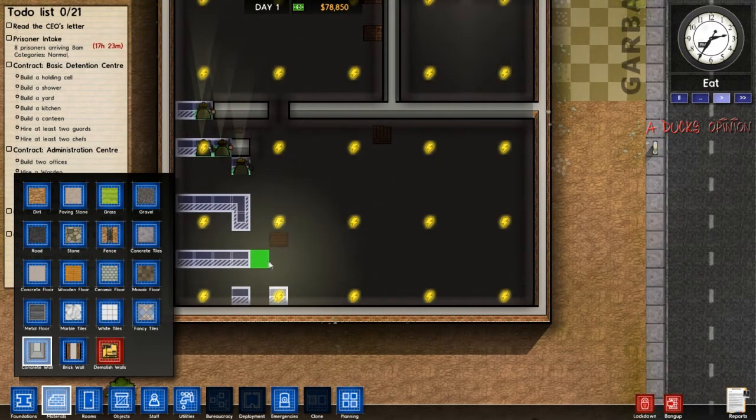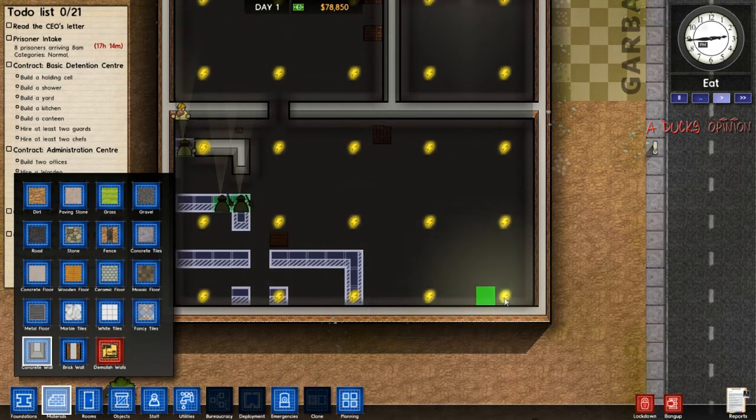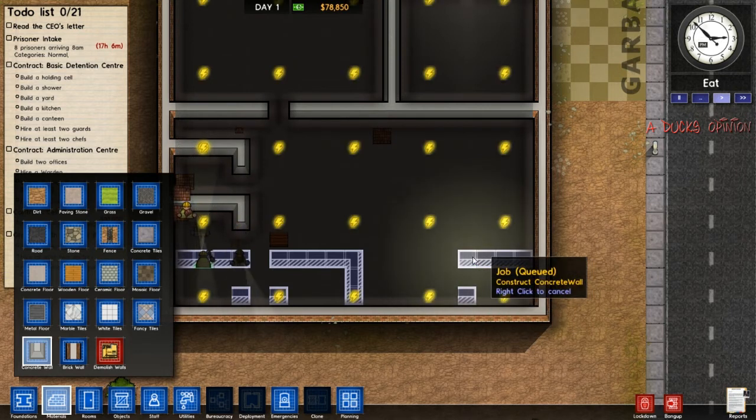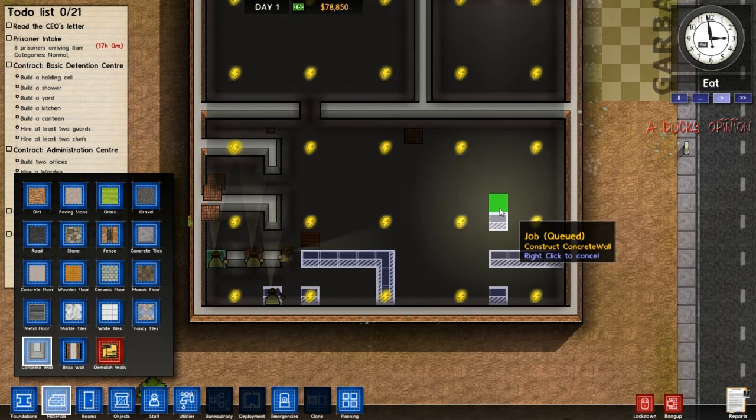Alright, try to give them like no room as well. Prisoners don't need room. This game is very overwhelming. Like if you're a newcomer to this game, it's very overwhelming and you'll be like, oh my god, I don't know what I'm doing. I'm doing so much stuff right now.